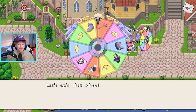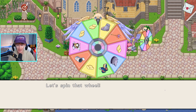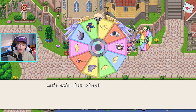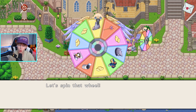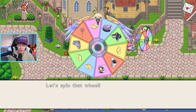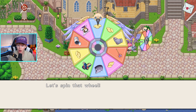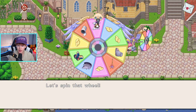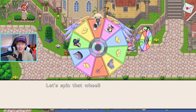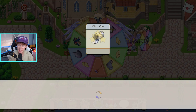We might as well spin the wheel for old Prodigy. Let's go ahead and see what we get — oh, that robe actually looks kind of sick. Let's see what we actually get; we're probably gonna get gold or maybe even a cool item. Don't give me a sock... we might actually get the robe — oh no, we got a tin can, guys!